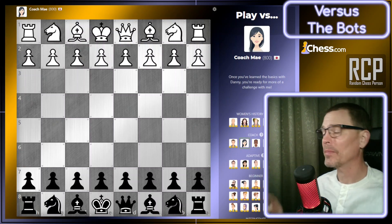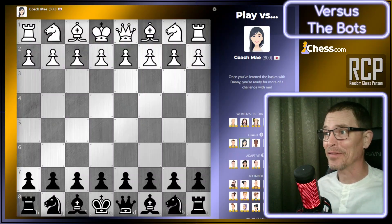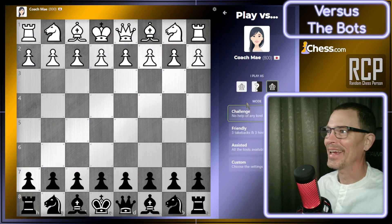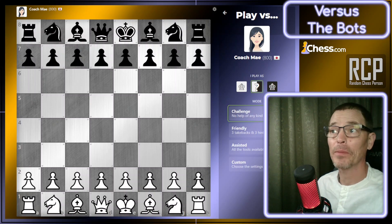Today I'm going to play coach May from Japan, rated 800. Coach May is quite a bit cuter than Danny — I'll try not to let that distract me. Did I say that out loud? Well, I guess that's one way to find out if my wife watches this channel. Let's choose this bot, let the computer choose the colors, no challenge, no help of any kind, and click play.